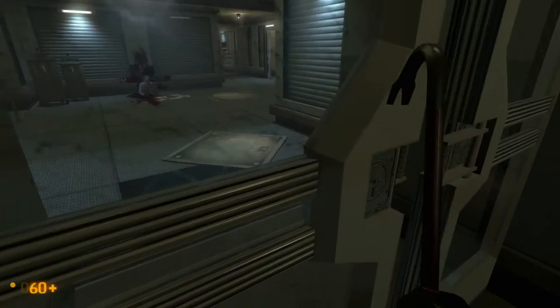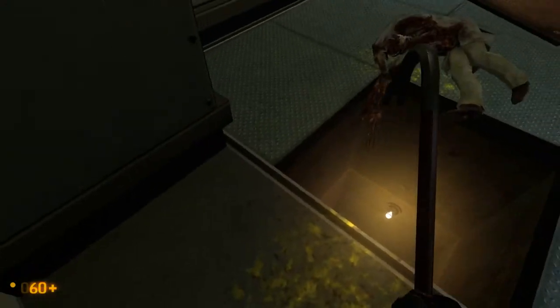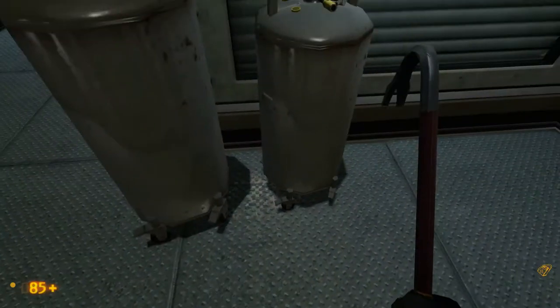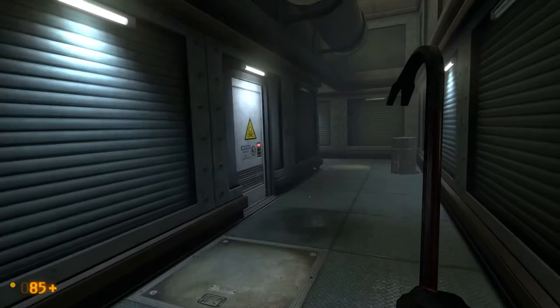Alright, so after a massive string of failures, I've managed to get to the other side of this door. You see, there's the hole I was swimming in. When I came around the hallway, I just happened to miss the fact that there was a ladder there. So yeah, now we're on the other side. Hey, there's some health - that's what I needed after I got attacked there. Anyway, let's move on.